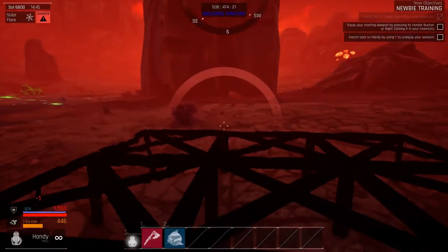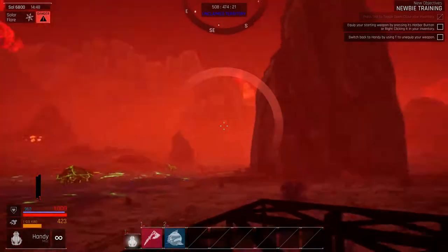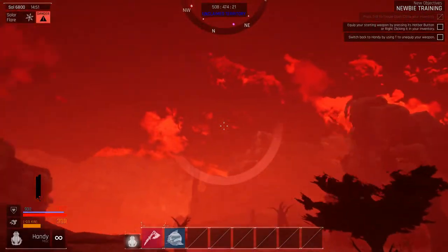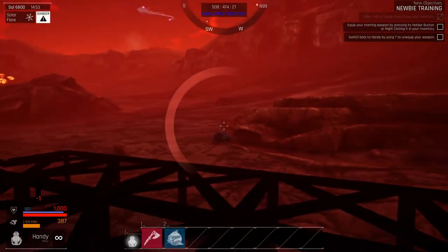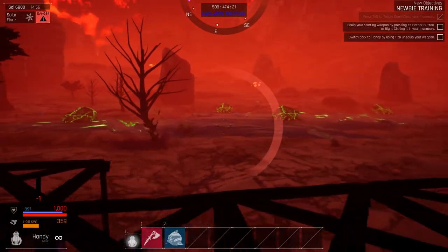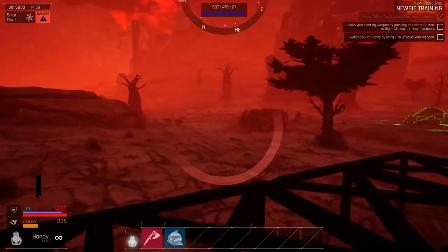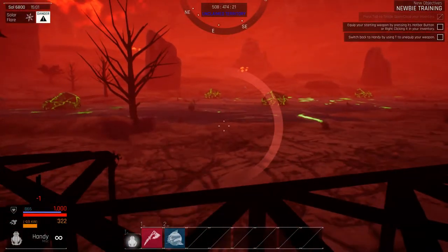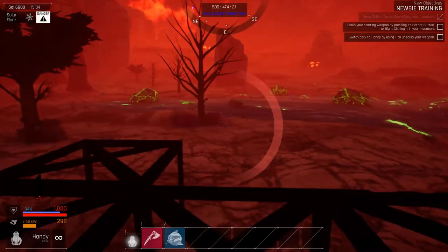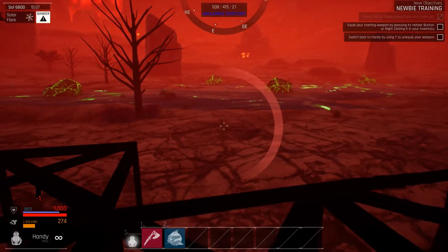There's a solar flare right now and I'm immediately going to start taking damage because I'm not inside. It won't kill me, but that's what that is — it's pretty cool. It's actually the worst environmental attack that happens on Gaia that I've found so far. You get different ones: sandstorms, cold weather snaps, blizzard type things — they just seem to impair your visibility a little bit. But this is actually hurting me. It's only taking my armour down though, so I'm not too worried.